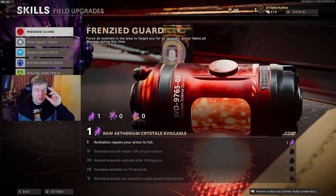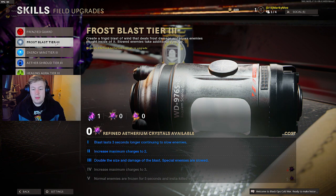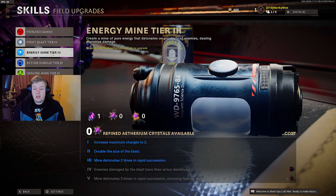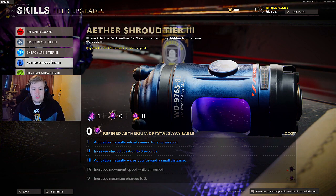Frost Blast tier 4 and 5: increased maximum charges to 3, and normal enemies are frozen for 5 seconds and insta-killed while damaged. Energy Mine: enemies damaged by the blast have their armor destroyed, and the mine detonates three times in rapid succession - that's kind of crazy. Ether Stride tier 4 is increased movement speed while active, and tier 5 is maximum charges of 2 - kind of a game changer.